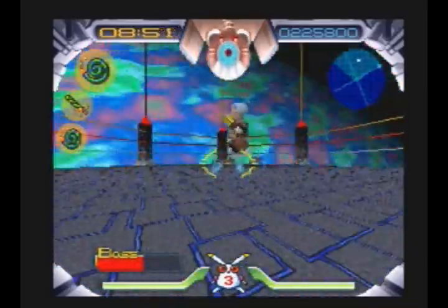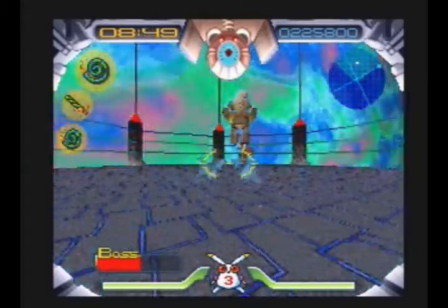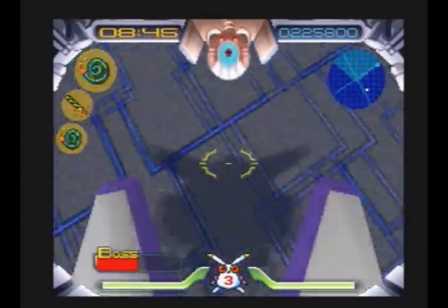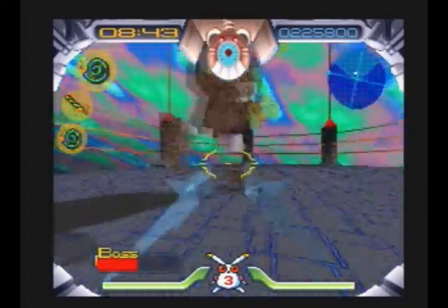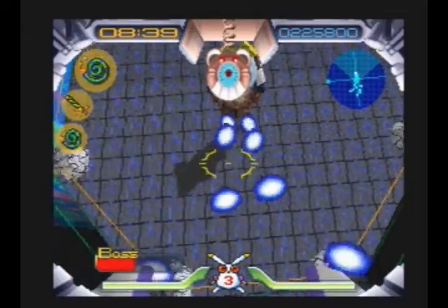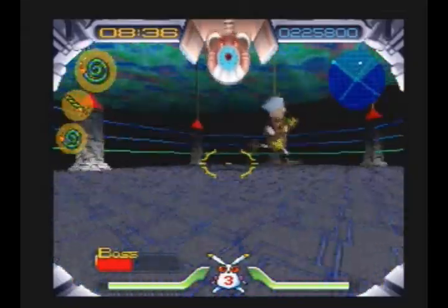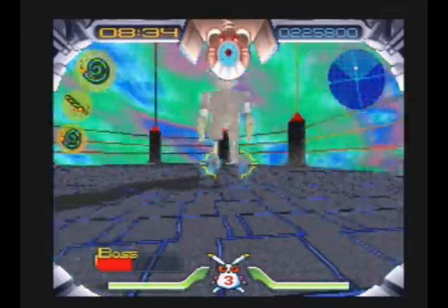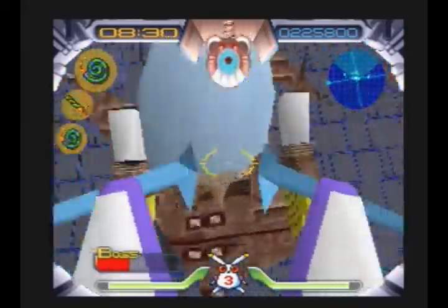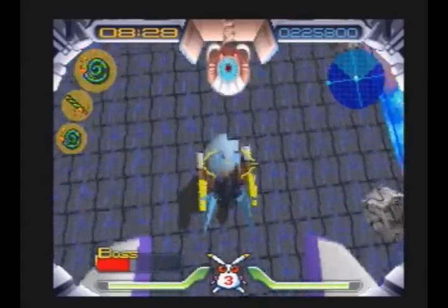Ugh, I took that one a little close. Alright, got him about a little over halfway down. You're kind of surprised that he doesn't have any sort of physical attacks where he tries to go after you. As you just saw, I took damage even though I was directly above him — that's because I went too high into the air. You want to stay as close as possible to his head.